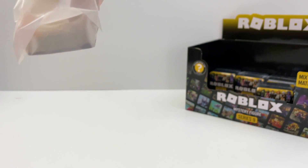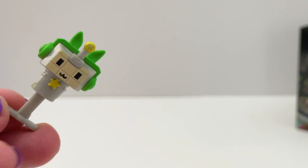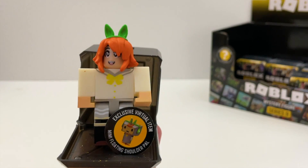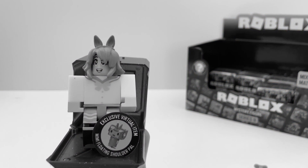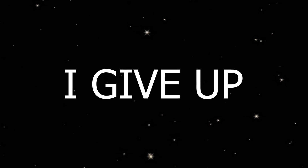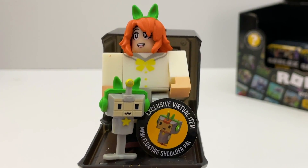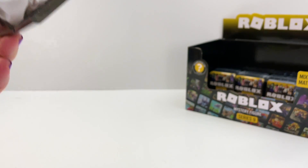Box number seventeen: we got Sakura High Yoshiko, another one with cute hair. It comes with this piece — I think it's called Mimi — because the code is a Mimi Floating Shoulder Pal. Box number eighteen is the same letter, so it's probably a double. Yep, it's a double.